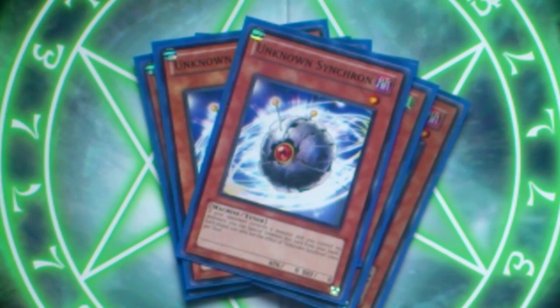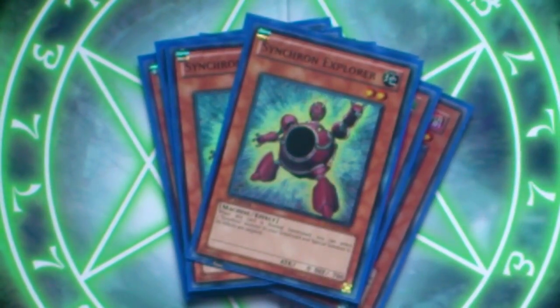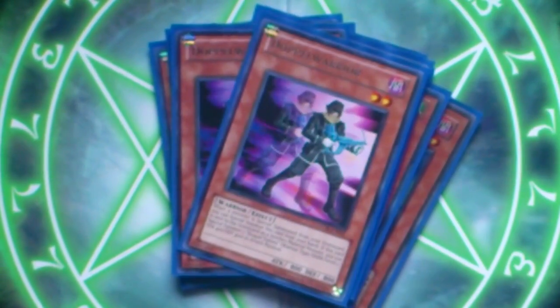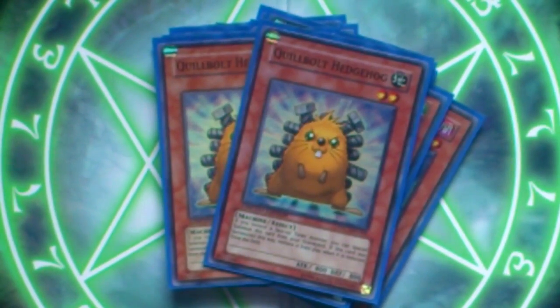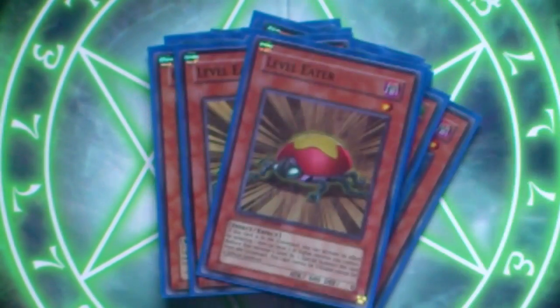Two Unknown Synchron. This guy can special summon from your hand, but really he's just used as part of the one turn Shooting Quasar Dragon combo. Synchron Explorer — two of them. Then we have two Doppel Warrior, and two Quillbolt Hedgehog. Two Level Eater. This guy's also very important for a lot of the combos that you can do in the deck.